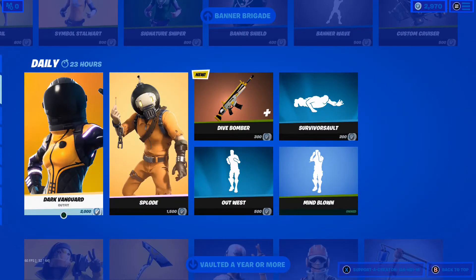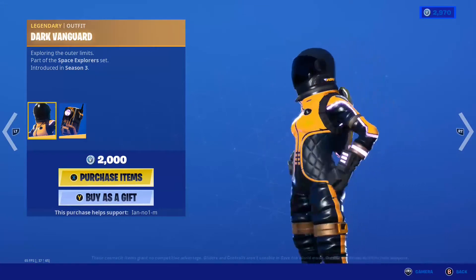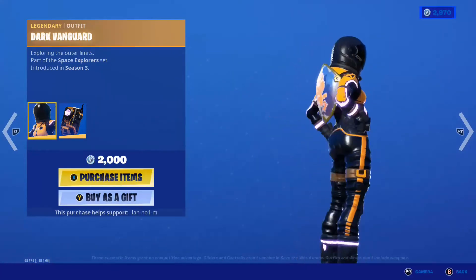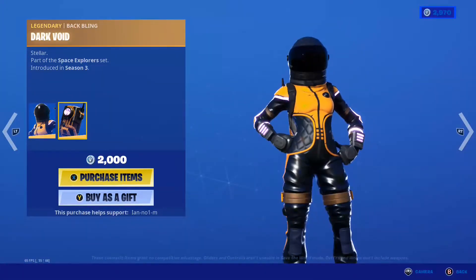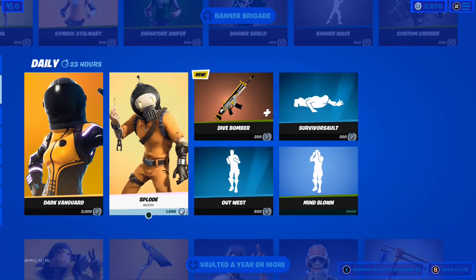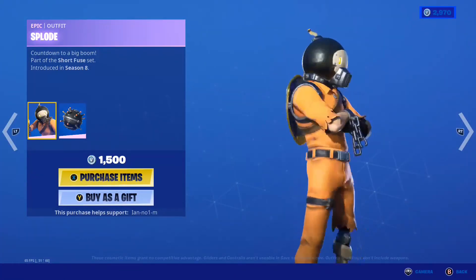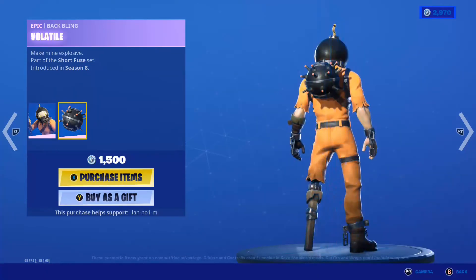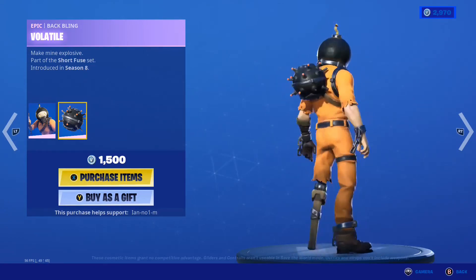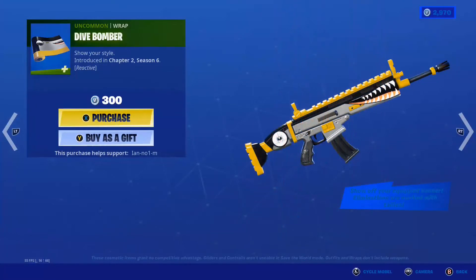Then we have the Daily Store, which has the Dark Vanguard — that came out first in Season 3 — and the Dark Void back bling. We have the Explode skin, that one looks cool, and the Volatile back bling. We have the Dive Bomber Wrap.